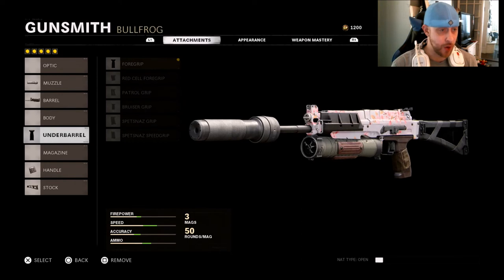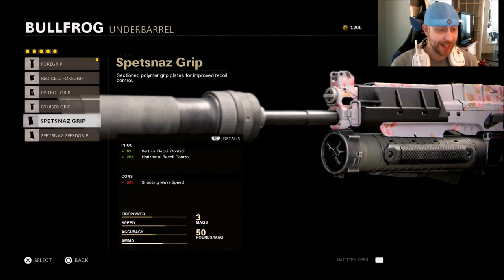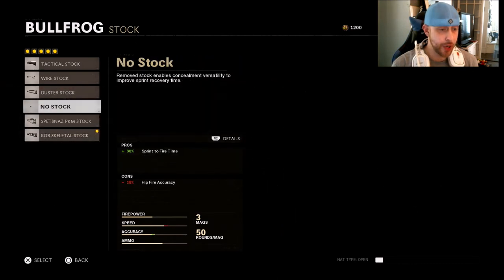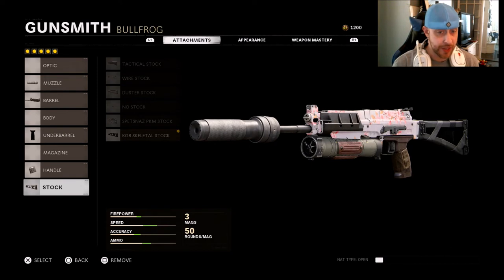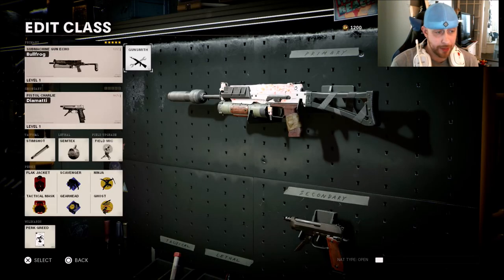I go with the regular foregrip for horizontal recoil control — I could go with the Spesnaz, but I want to keep this gun as fast as possible with the shooting movement speed. The handle is the Gru Elastic Wrap, and last is the Skeletal Stock. You could go with the No Stock Attachment or the Wire Stock if you want no hipfire negatives. I don't hipfire much, and I still feel like I can get hipfire kills with the Skeletal Stock when I absolutely need to.